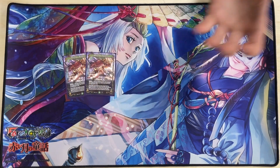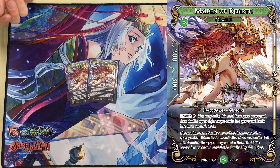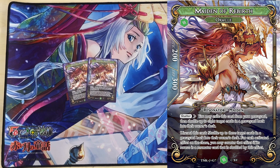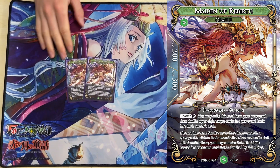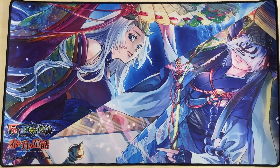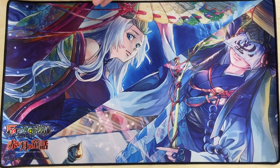For the last two cards in the main deck, we have two Maiden of Rebirth — the anti-hand-trap hand trap. We're a linear combo deck, so if we get hit by Vengeful Spirited it's game over — it takes our entire turn and might make it impossible to combo off. We want to stop hand traps against our linear plan.